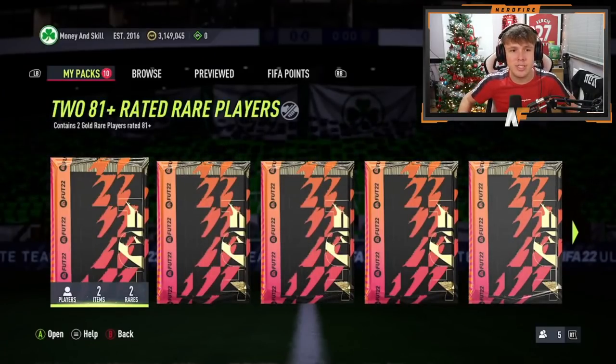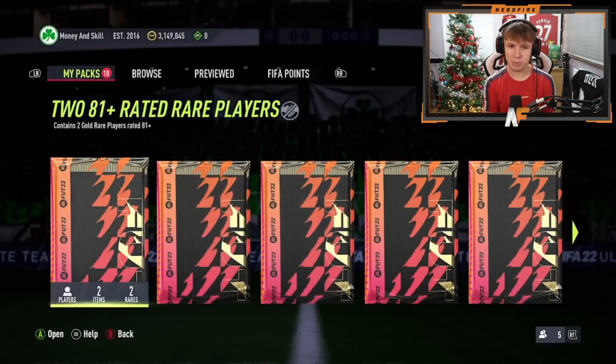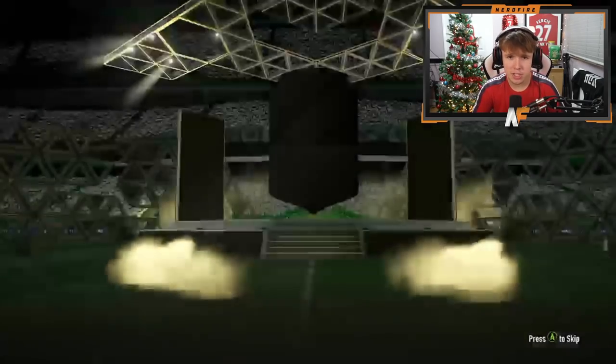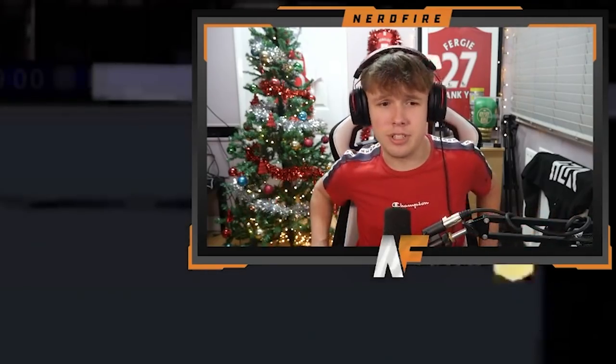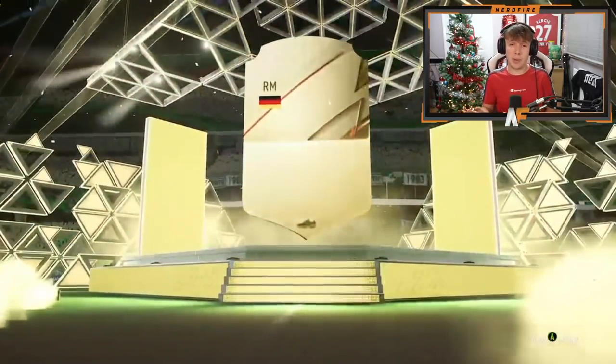My boy Aston has got 10 of these 81 pluses as well, taking us to 30. Hopefully no more fire versions - we're here for the ice ones. His first pack is a non-boards - come on EA, give us a Foot Versus. It's going to be Thilers though - we'll take that, Thilers is a beast. Pack three is Merino. Pack four is boards - Llorente, 84 rated, good for fodder. That's halfway through for Aston.